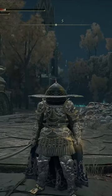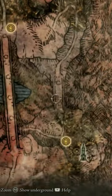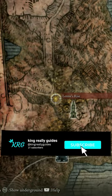Today I will be showing you how to get the Bloodhound's Step Ash of War, so grab your mimics and let's begin. First, we are going to head to Lenny's Rise because we have to make our way to this bridge.